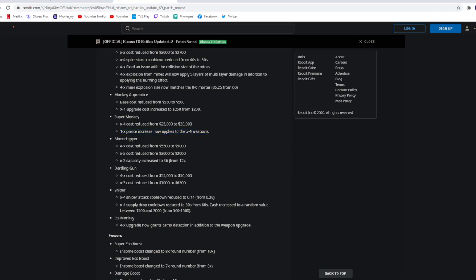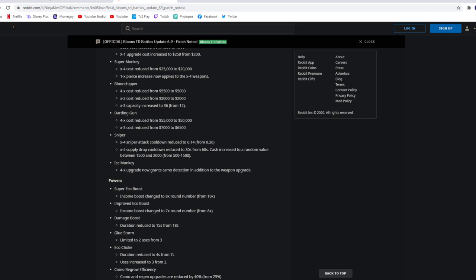Balloon Chipper: 4-0 cost reduced from 5,500 to 5k. 0-3 cost reduced from 3k to 2k. Balloon Chipper is getting a buff! X3 capacity increased to 36 from 12 — I assume this means how many Bloons it can hold. That seems awesome — Balloon Chipper is getting buffed a lot. Dartling Gun: 4x cost reduced from 55k to 50k — so the Ray of Doom is going to be cheaper. And the right side 0-3, which is the Rockets, going down to 6.5k. So Dartling Gunner is getting a little buff as well.